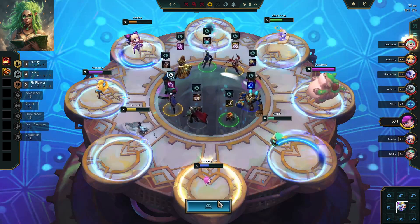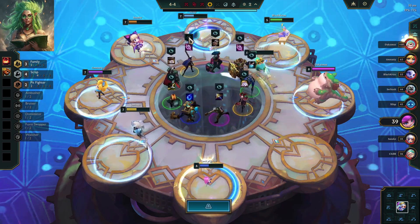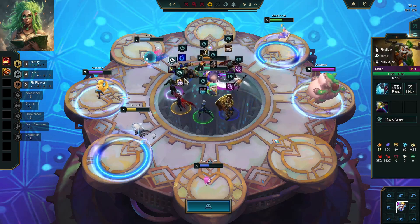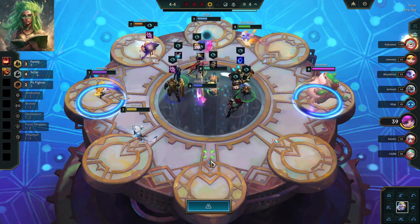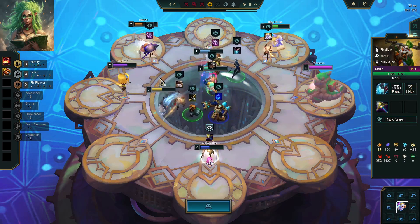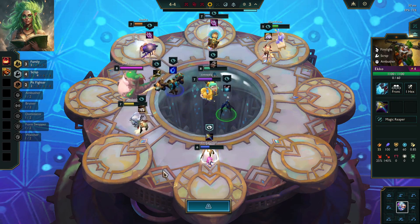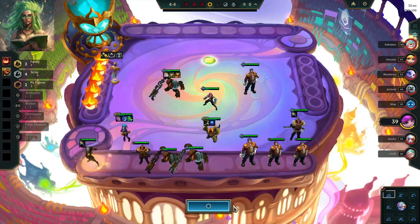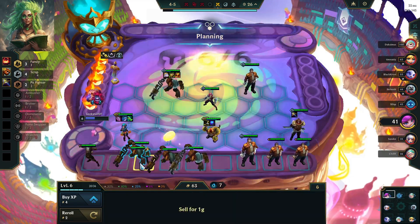Well, we're not getting a Family Emblem this round. And I've kind of gotten my butt kicked the last few rounds, so let's see. We'll grab a Scrap Ambusher — seems like a good idea. I'll probably push to 7 now, more so than we were.